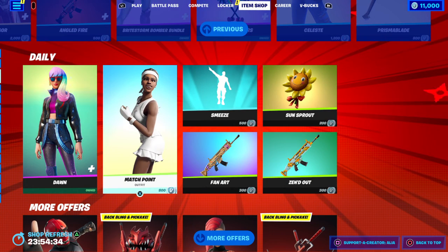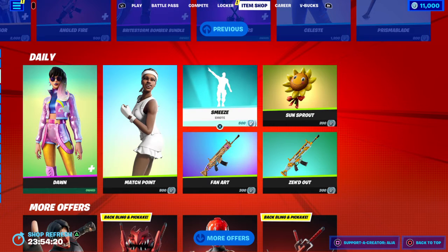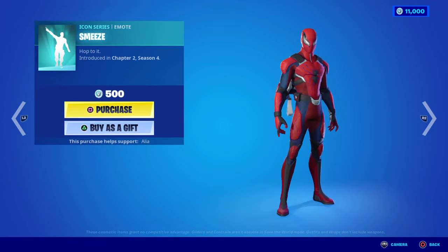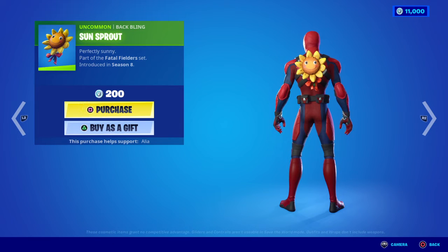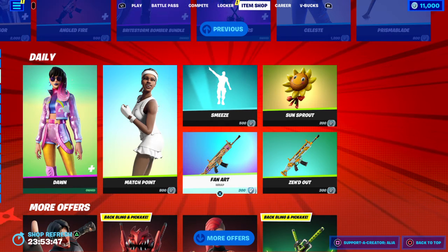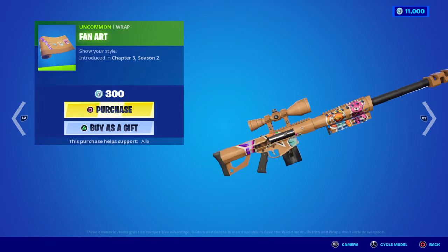Moving onto the return of the Matchpoint skin — I was actually watching Wimbledon earlier. The Matchpoint skin: 'Serving with Skill,' first introduced in OG Season 9 — looking very cool. In the emote section of the daily store we also have two wraps, a backbling, and an icon series emote — 'This Means Hop to It,' first introduced in Chapter 2 Season 4. Moving onto the Sunsprout backbling — 'Perfectly Sunny,' part of the Fatal Fields set, first introduced in OG Season 8. We also have the Fan Art wrap, which has a beach theme with Color Team Leader and Fish Sticks — first introduced last season in Chapter 3 Season 2.